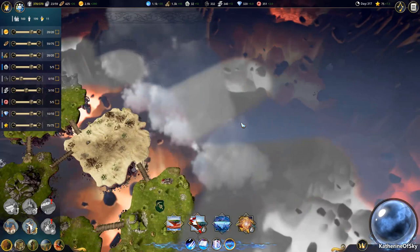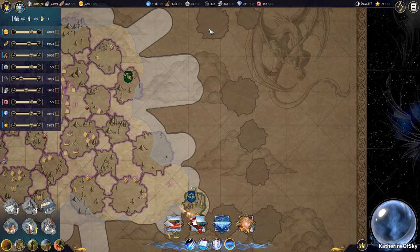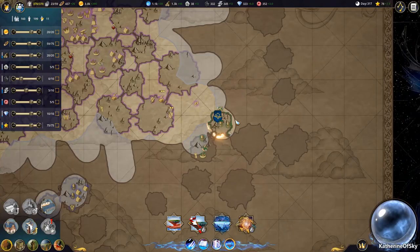Let's go and do a geology survey there. What else have we got? We've got further islands out here — we may actually have to build toward these islands to get things going. This is so cool — you can even see it on the map how this is happening. I think that's awesome. We have 3000 gold right now.